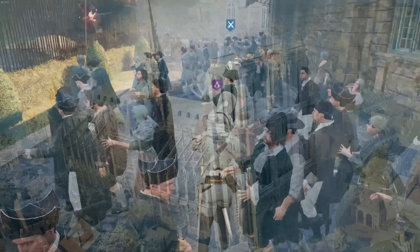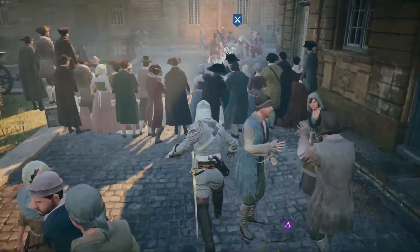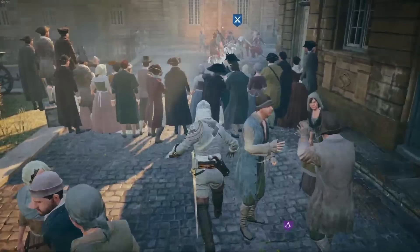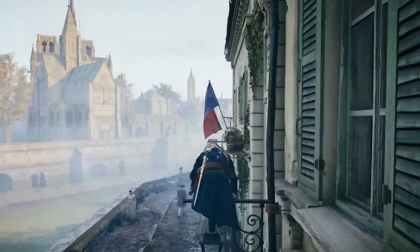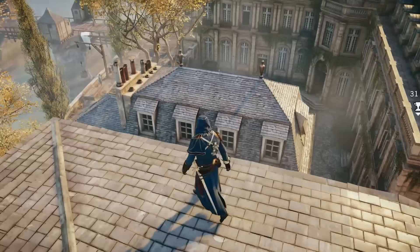Assassin's Creed Unity is set in Paris during the French Revolution, and the game's depiction of the city is simply stunning. From the iconic landmarks such as Notre Dame to the small details like cobblestone streets and bustling crowds, Unity's Paris truly feels like a living, breathing city. The level of detail in the game's graphics is truly impressive, and it's clear that a lot of time and effort went into recreating the city with as much historical accuracy as possible. One of the things I love most about Unity's setting is the way the city changes as the game progresses.